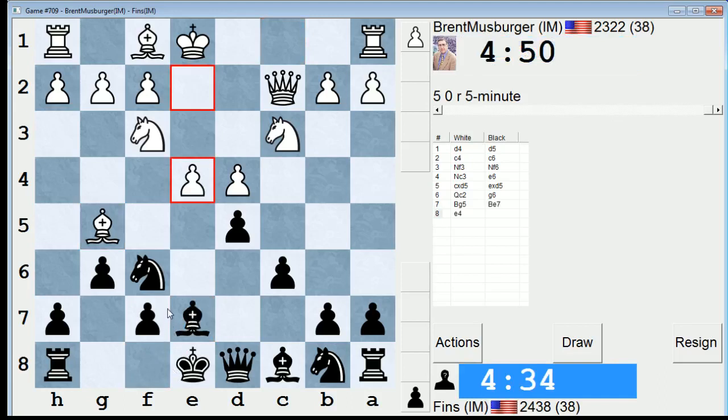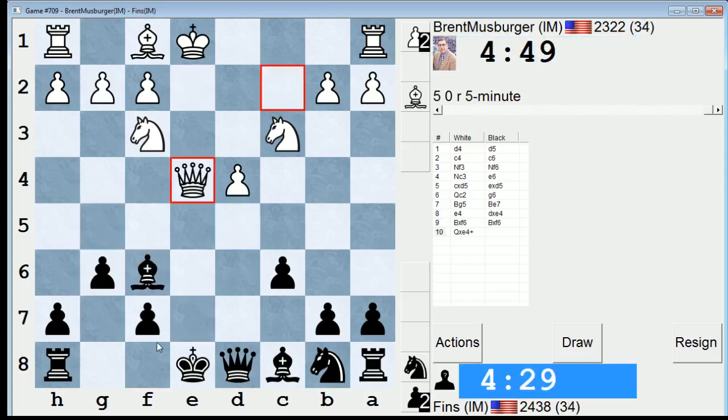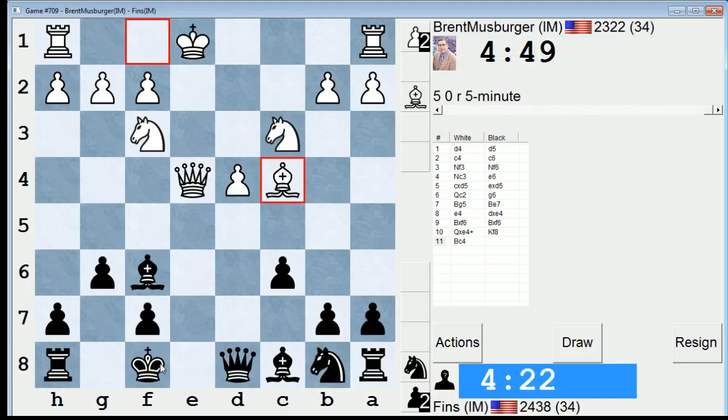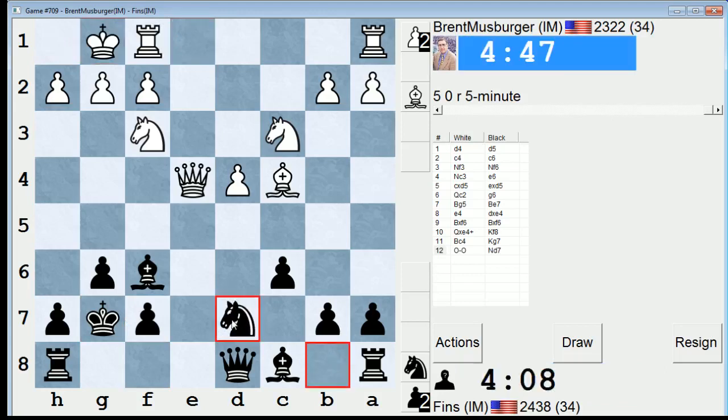He's going to open the center. I'll just take it. He takes on f6. I'm pretty sure this is a line. I'll go here. Just debating whether I want to try to get the queens off, but that would have made more sense to play this on the previous move. So I'll just do this.